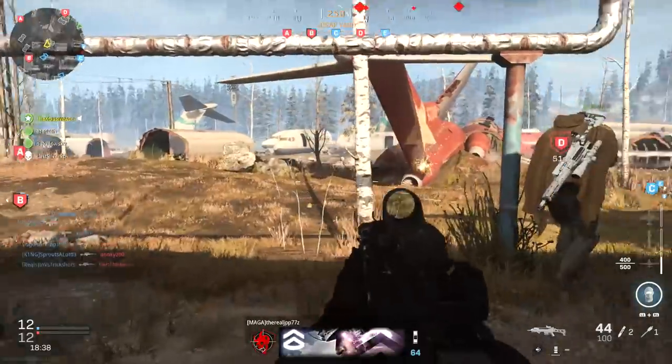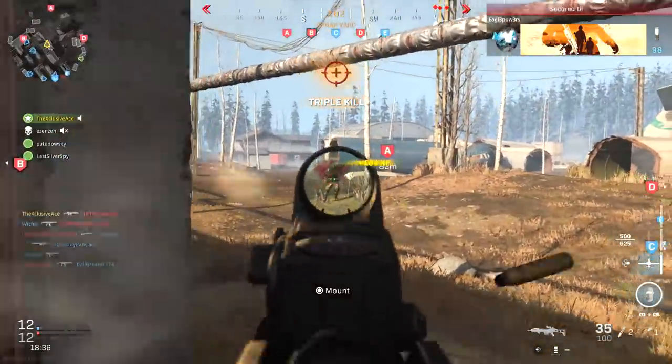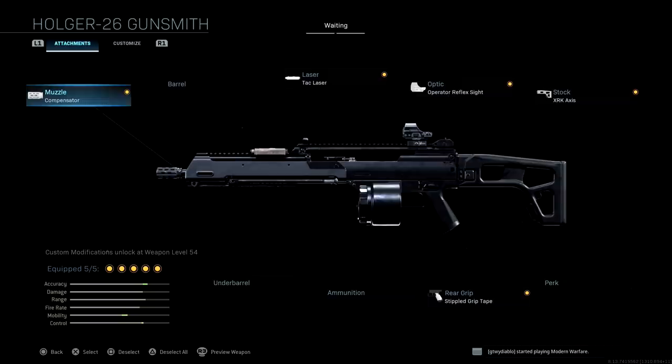Now let's move into some great attachment combinations and example class setups. With this first one, it's designed to be a versatile LMG build. We've got the compensator to help with our recoil, the Tack laser to give us improved aim down sight time as well as improved stability while aiming down sight, and the operator reflex sight because I really don't like the iron sights on this gun.